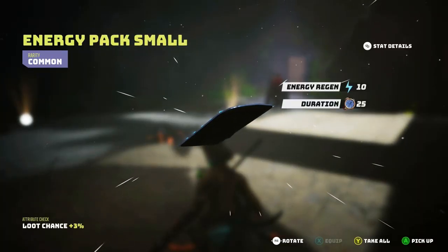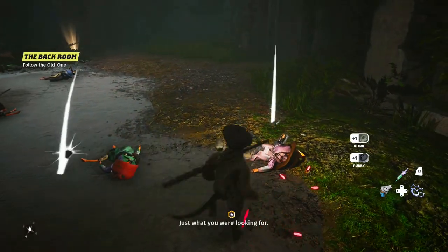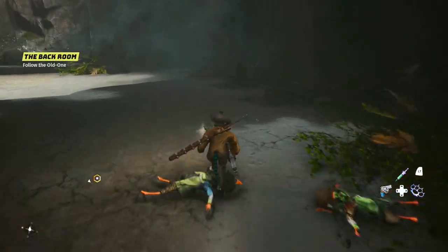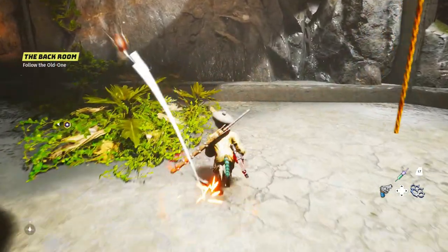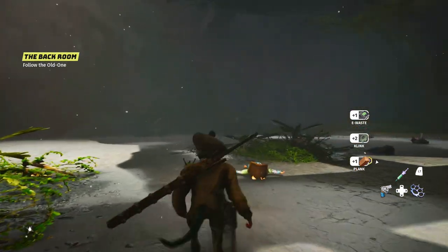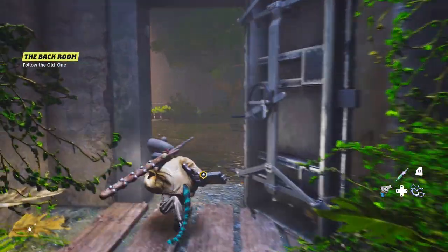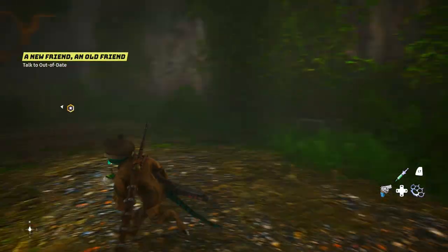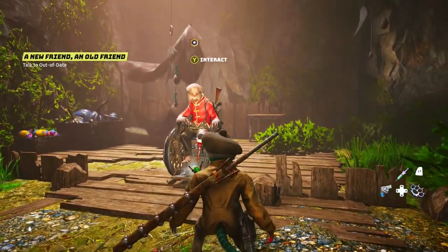I interact with everything to collect items — energy packs and scrap. I haven't figured out what scrap is used for yet, but I think it's for upgrading weapons. There's a rope going up somewhere but I need to go in here. The prompt says 'a new friend and an old friend.' I talk to an NPC called 'Out of Date.'